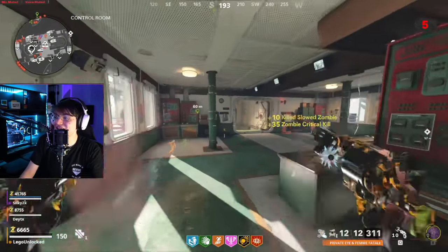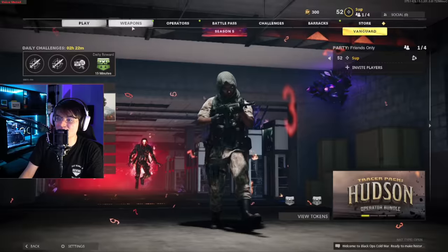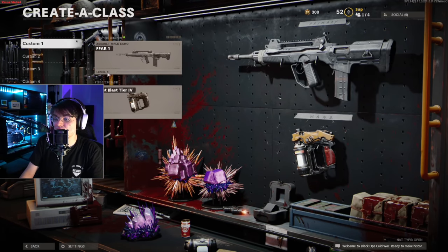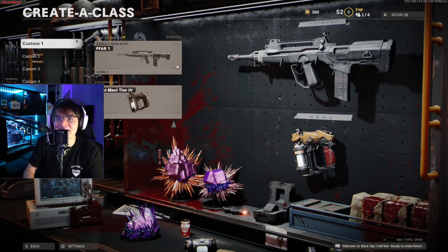To test this out, we're on an alt account that has no weapon levels on anything. We're going to be using the FFAR, which is currently level one with not a single bit of XP. We're going to go into a game and see how quickly we can level this up to start getting camos, which is usually around the level 30, 35, maybe 40 range.